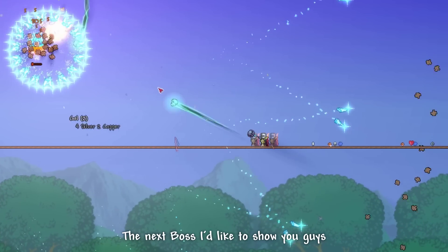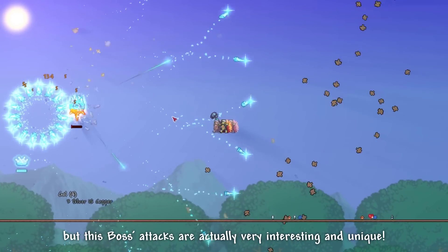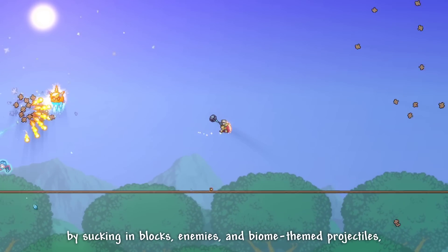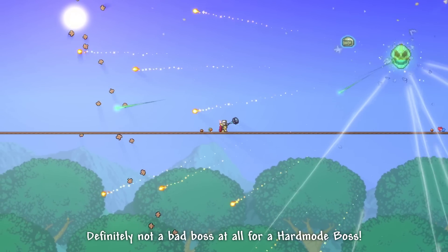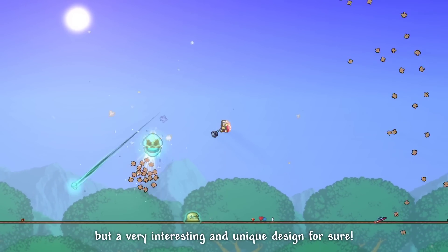The next boss I'd like to show you is the Dust Devil. The sprite of this boss could use some work, but the attacks are actually very interesting and unique. As its name describes, this boss utilizes the dust particles around itself by sucking in blocks, enemies, and biome-themed projectiles and using them against the player. Definitely not a bad boss at all for a hard mode boss — it could use some more polishing, but a very interesting and unique design for sure.